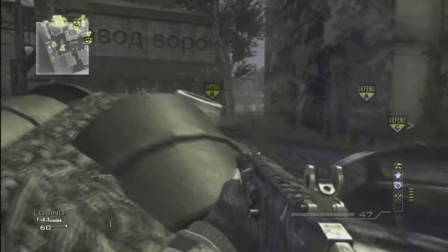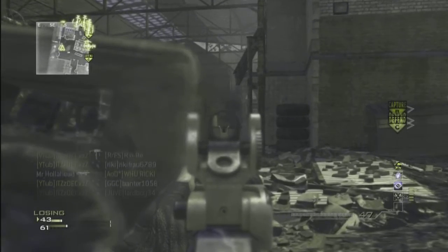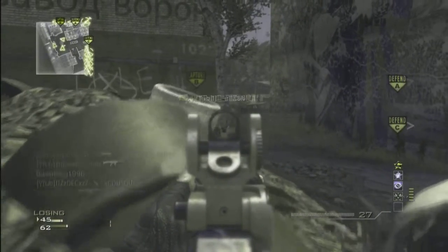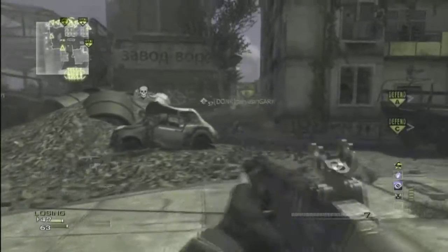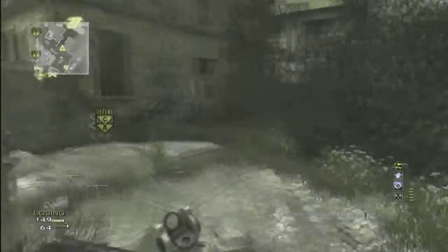Hello, I'm the Impostor and this is a 42 gunstreak mob on the map Fallen using the ACR with silencer and extended mags, and the specialist loadout. My first three perks are hardline, scavenger, and then marksman, which I always use on every single gun — well, mainly anyway.